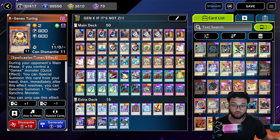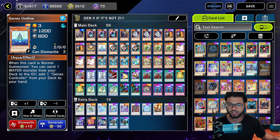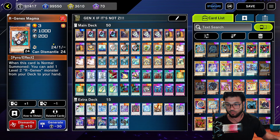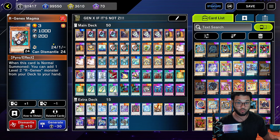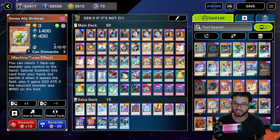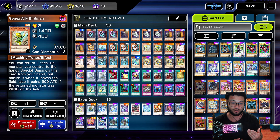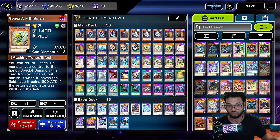We're going to run one R Gen X Two Touring, which is a level two tuner. You could use this to go into your synchro plays as well — you can normal summon and stuff like that. This one doesn't add cards to the hand, so you got to be careful with that. Same thing with this one — it doesn't add cards to the hand. So once you normal summon these, you're basically done normal summoning, unless you synchro summon into a monster that allows you to bounce cards back, or you brought this back from the graveyard with another card.